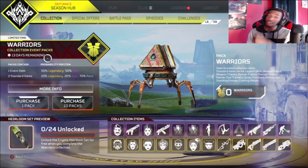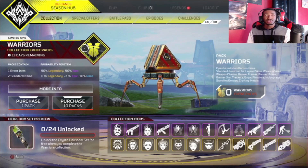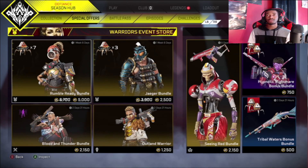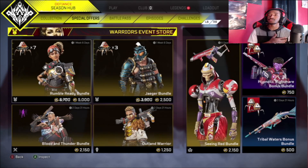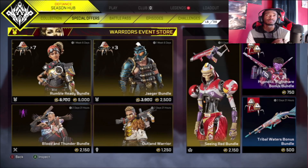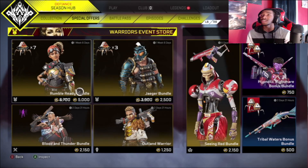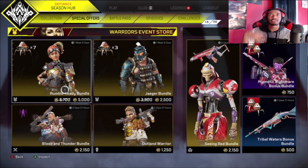Usually with most collection events they have special offers in the store, where you can buy a character skin and get a few collection event loot boxes as well. For this one, they have the Rumble Ready Rampart skin bundle and the Jaeger bundle. I'd say the Jaeger bundle is a better buy, but if you want more chances at rolls, then go ahead and get the Rampart one.